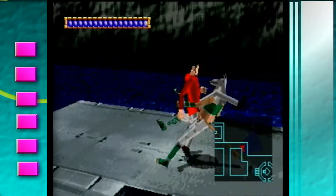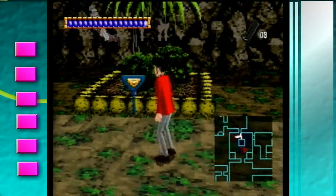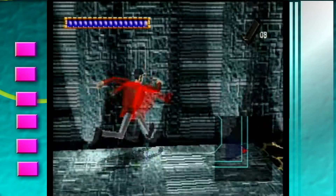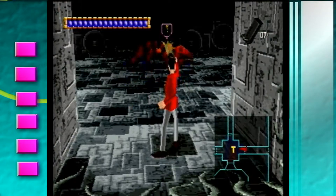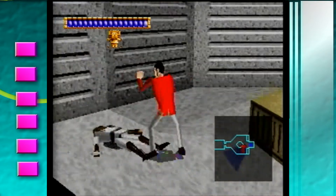You're essentially just running through mazes, trying to find keys, open doors, trigger traps, or avoid electric floors that kill you instantly. You can either defend yourself by firing your handgun, fighting, or simply running away as fast as possible.